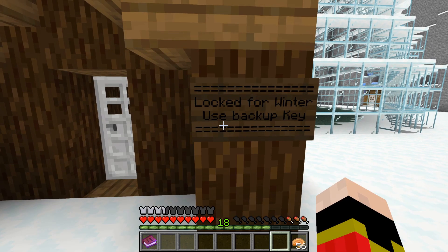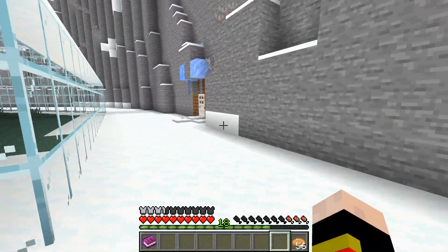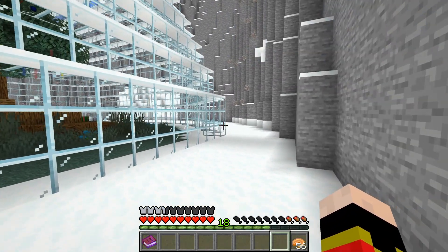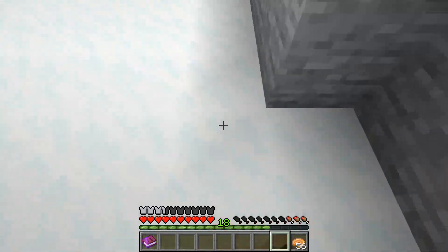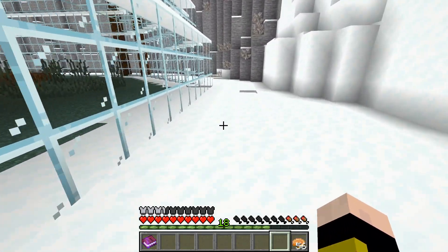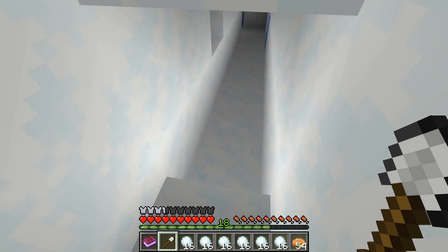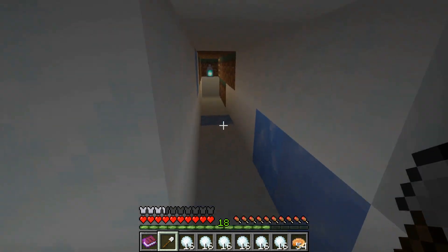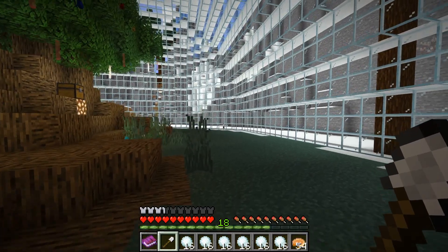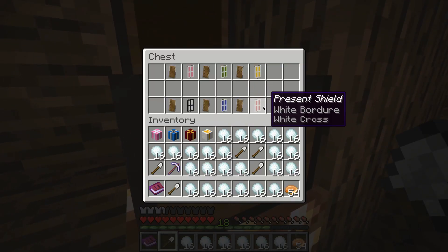Locked for winter key — use backup key. Well, where's the backup key? Oh bums, did I need to bring a spade in here? Oh wait, hang on — it's down here! Oh hello, we found a spooky tunnel. Oh my god, we did it, we got in! That was — I didn't even need to dig around.